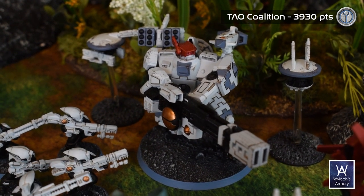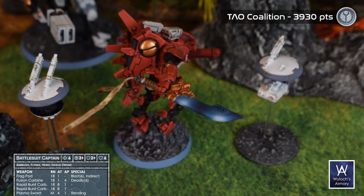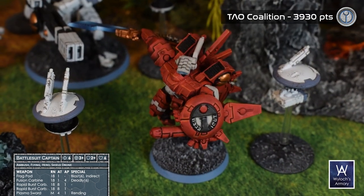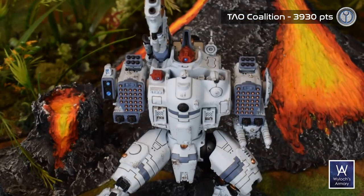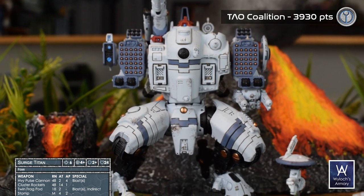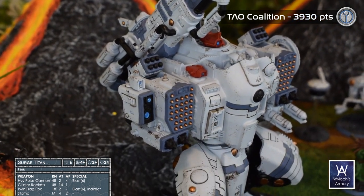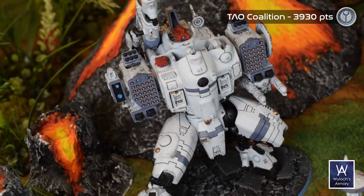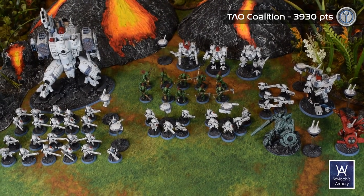Two battle suit captains carrying a veritable panoply of armament — frag pods, fusion carbines, and two rapid burst carbines — identical in mechanics despite different models. And lastly, codename 'Tons of Fun': the Surge Titan, bristling with a heavy pulse cannon, cluster rockets, and twin frag pod. After setting up the table, I endured a billion questions from my four and six-year-olds about it. Easily their favorite model. The sides are set. Let us get started.